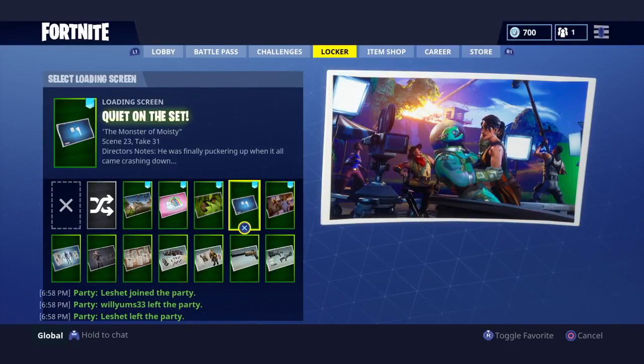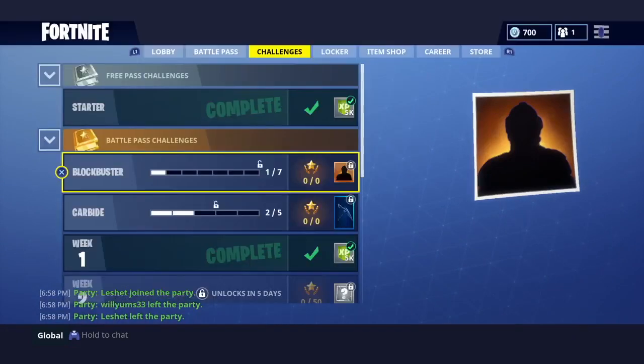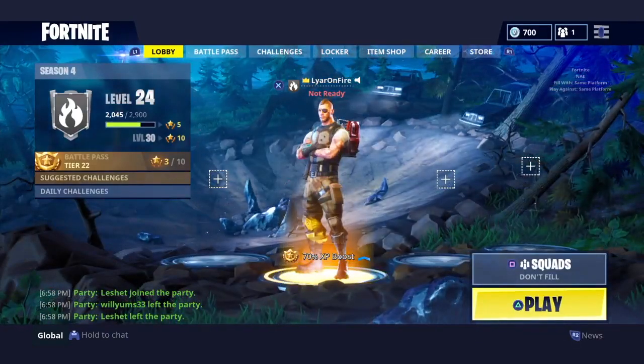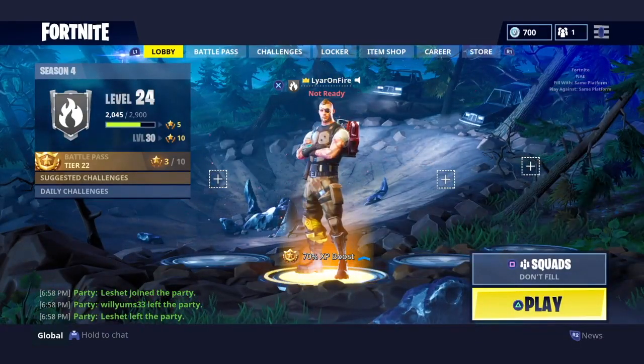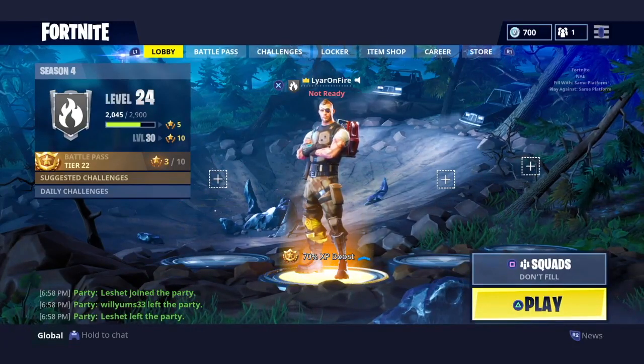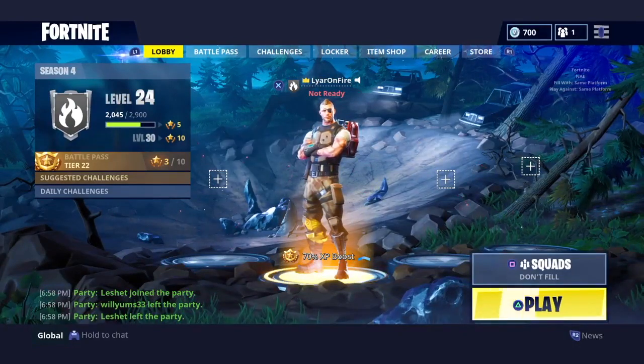Based on this first picture, I'm assuming the week two Blockbuster challenge loading screen is probably going to have to do with a green screen or camera room. Since there is a battle pass tier hidden in this picture, I'm assuming there's going to be another one in the next week's picture too, which is basically giving us free tiers to help us level up faster. But yeah, that's the video guys. Let me know what you think this skin is going to be in the comments. Make sure you like, subscribe, and turn on notifications, and I'll catch you guys next time.